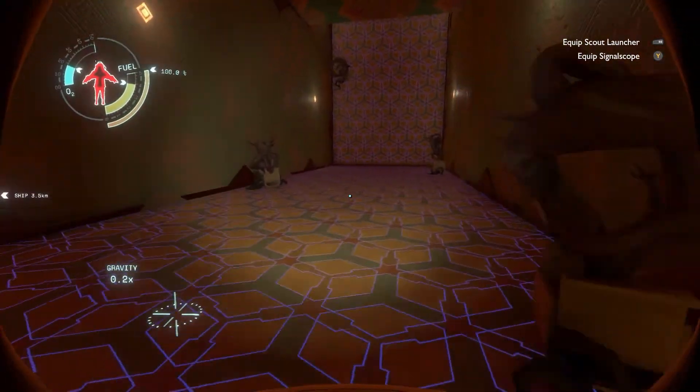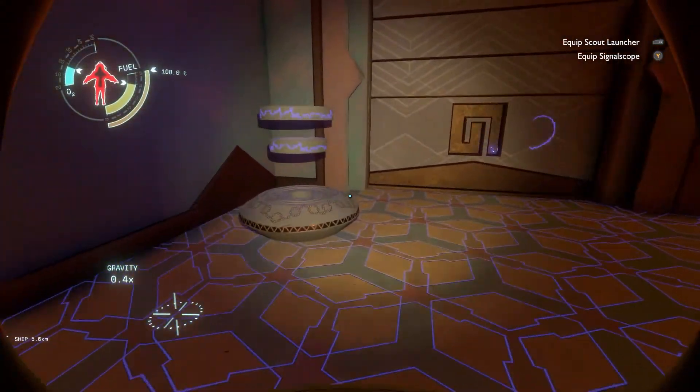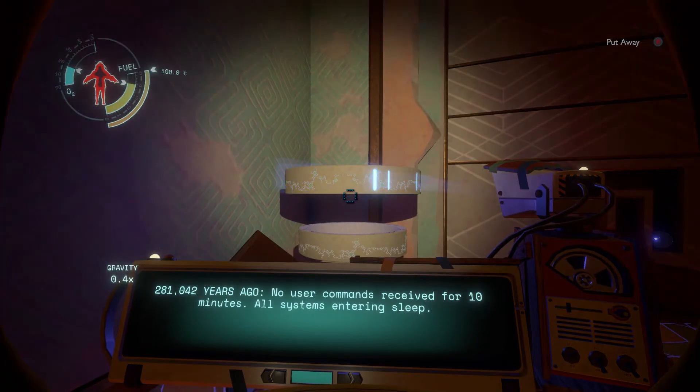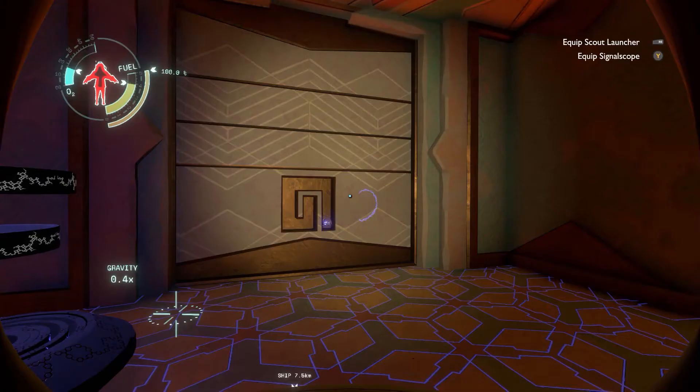Where are we right now? This is somewhere new — that's a door I've never seen. Sun station! We're in the sun station. Seven minutes, 26 seconds ago: increased solar activity detected. Sun station hull integrity approaching critical levels — closing emergency doors. 281,042 years ago, no user commands received for 10 minutes. Wait, 281,000 years ago? The Nomai were way before our time. We're on the part of the sun station that we couldn't enter before.